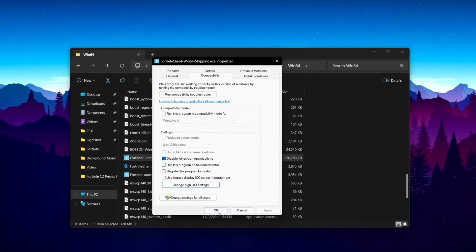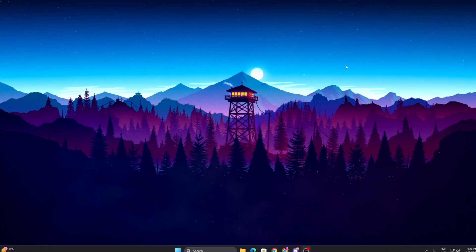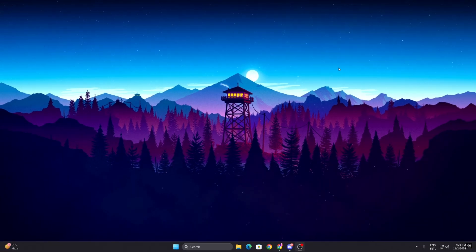Hit OK, hit Apply, click OK, and save these changes. Then restart your PC once so all these optimizations take effect. After that, launch Fortnite and enjoy the best performance. If you found this helpful, please drop a like, subscribe to the channel, and see you in the next video.